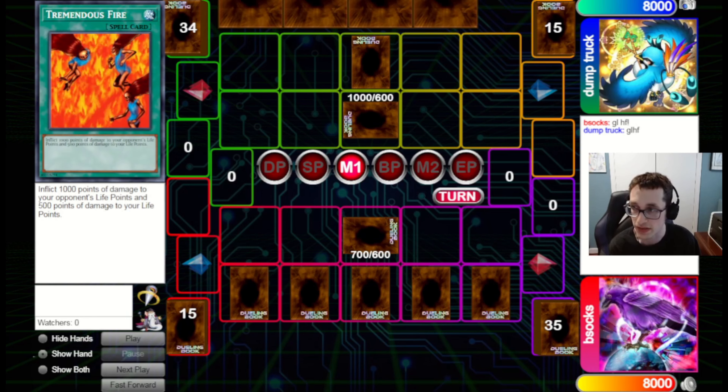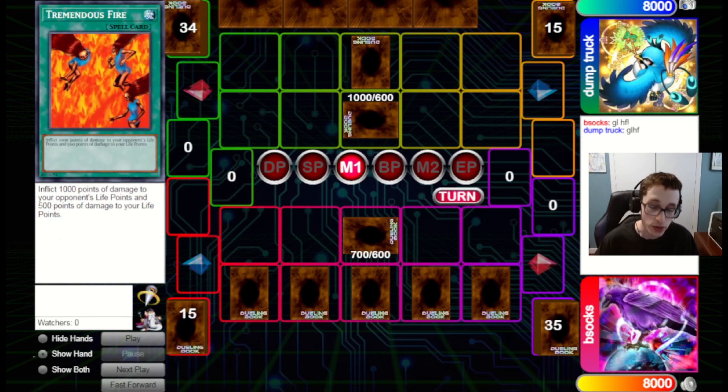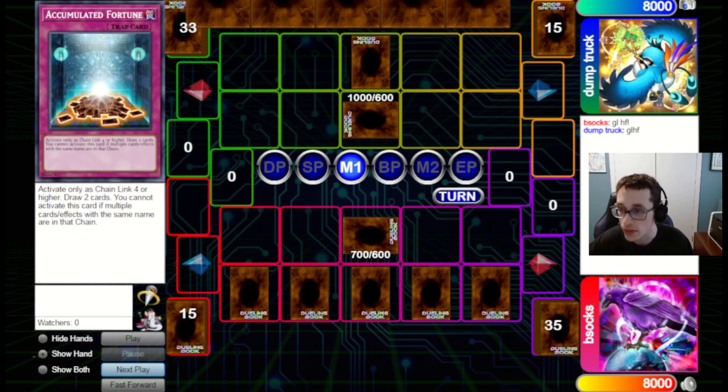Maybe I should have just activated the Tremendous Fire and then done everything, because our board's kind of clogged anyways. Even if we set up some chains next turn, we won't be able to chain any quick spells from hand. I think I probably should have just fired Tremendous Fire, then set the Morphing Jar and done everything else. But that's like a learning curve you have to take with the deck.